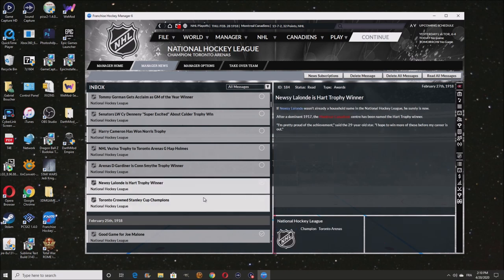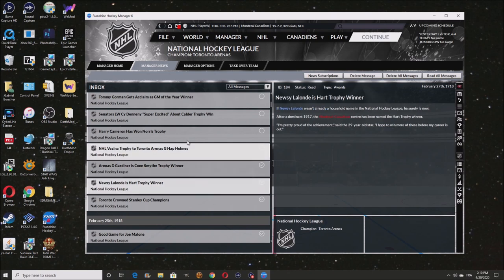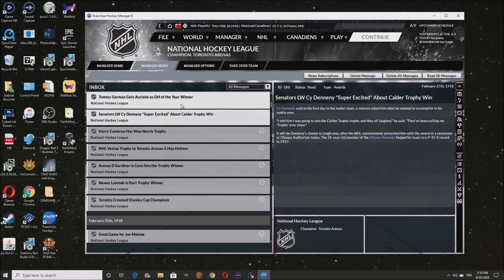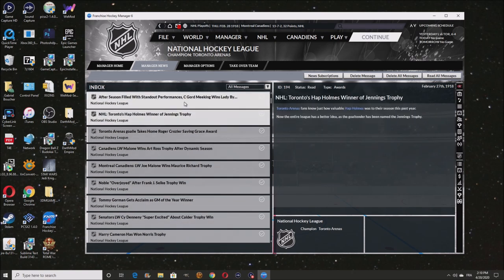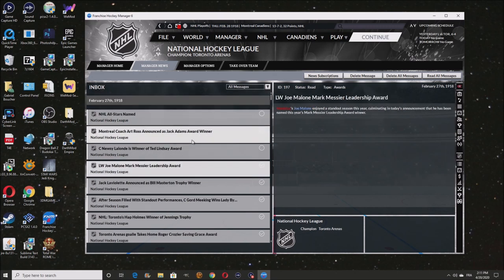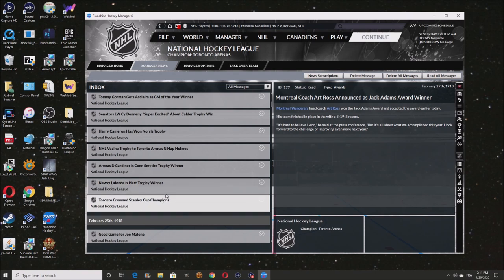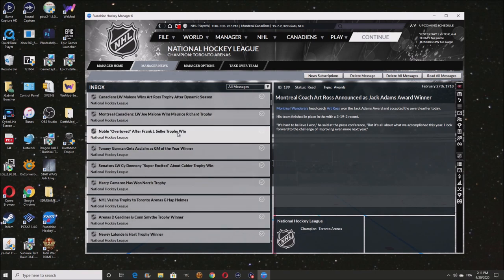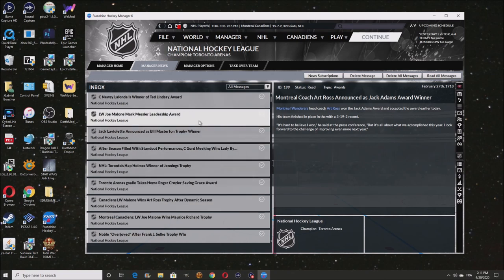They won the cup — but not yet officially, they've got to beat the Canadian team first. New Zealand has won their Hart Trophy. App Holmes and Vizina are also getting awards. I'm looking for the GM award but I can't see it right now. Was it Tony Gorman or Art Ross? One of these guys won it.